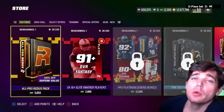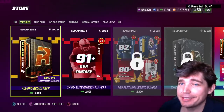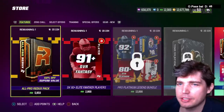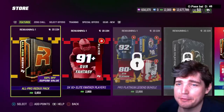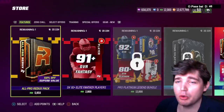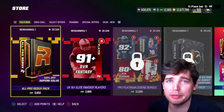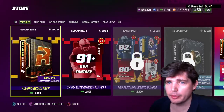Hey, GUTBOX here. We got a lot to talk about — we got the LTDs, New Year's Eve offers, coin methods, market talk, best free 95. Our legends are gonna go up in overall. I did the coin method with like 6 million plus coins yesterday. Let's get right into it.